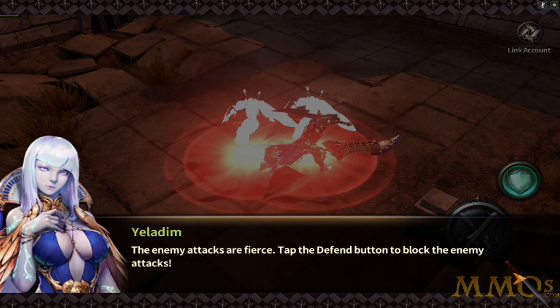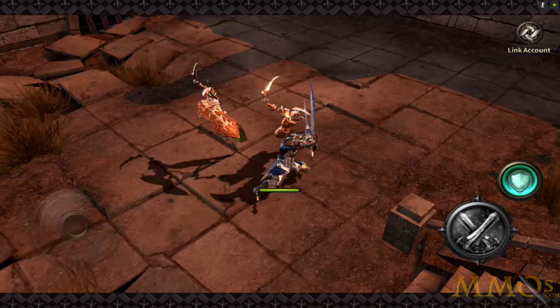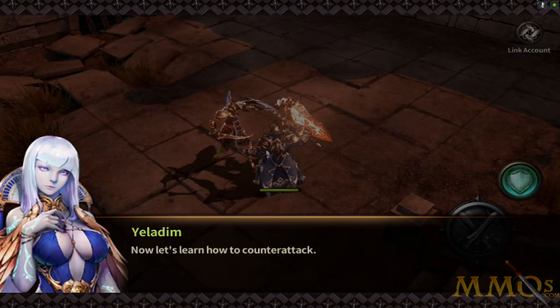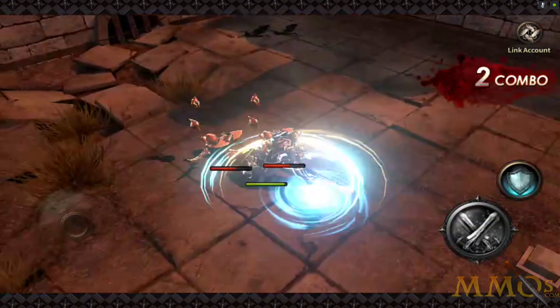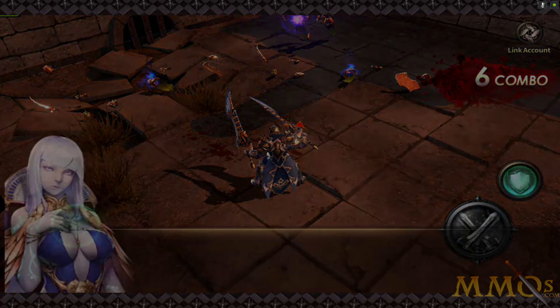Enemy attacks are fierce, so you tap the defend button to block — you get to both attack and defend, which is kind of cool. Now let's learn how to counterattack. So there's some skill involved in actual combat. You counterattack by tapping the defend button right when the enemy attacks.